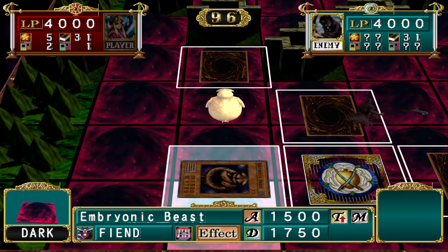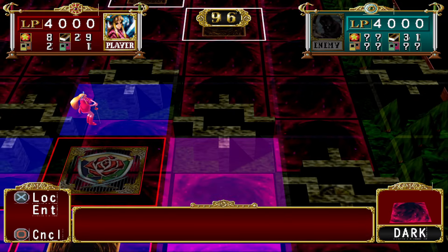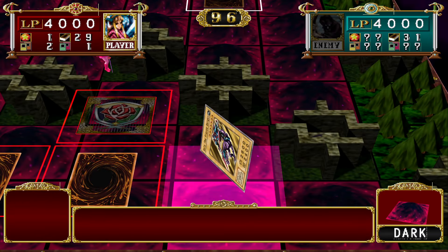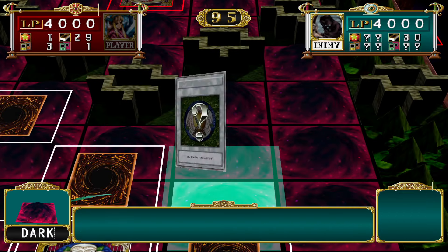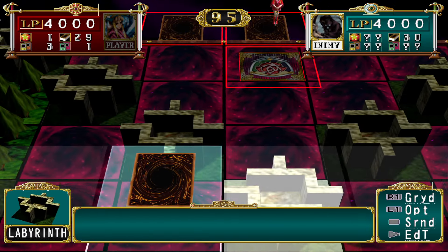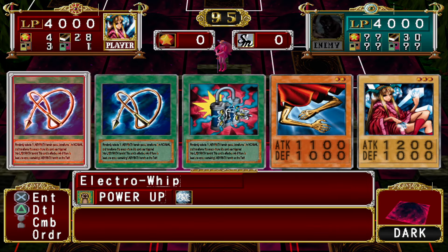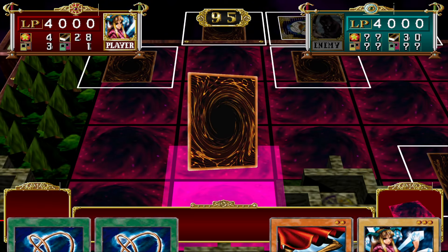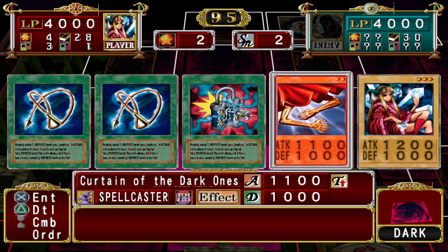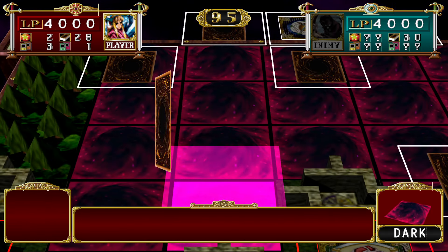Embryonic Beast doesn't matter. I'm not too worried about whatever he's doing. Play down a Gaia, I guess. We need to draw our other two pieces for Cosmo Queen. I don't need that much top end to beat Panic — he's not technically that strong.